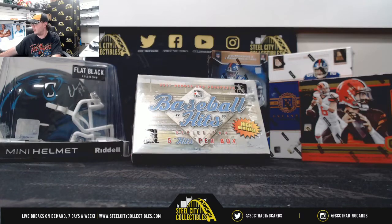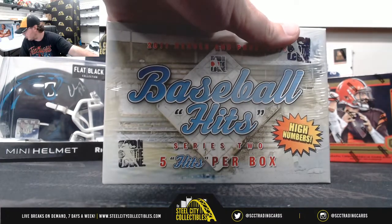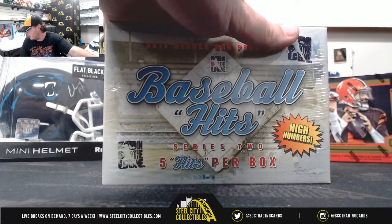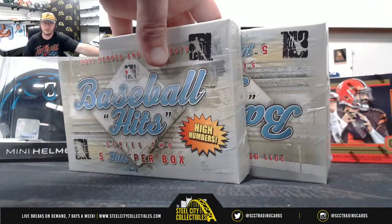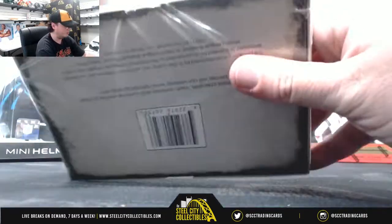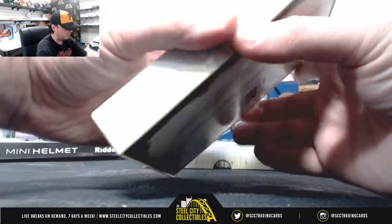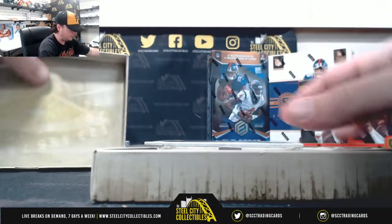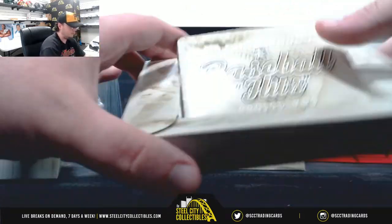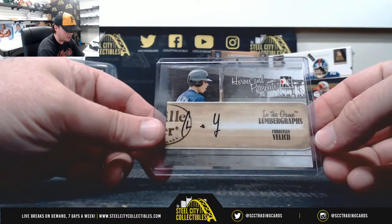Alright everybody, our next break here is for John — 2011 Heroes and Prospects Baseball Series 2 High Numbers. Got two boxes here. Good luck, John. Look at that, right off the bat — Lumbergrafts, Christian Yellich.